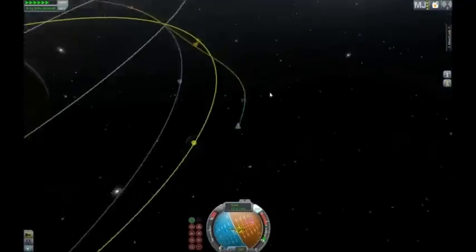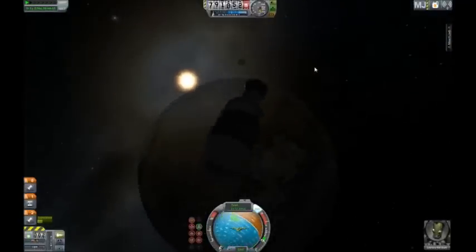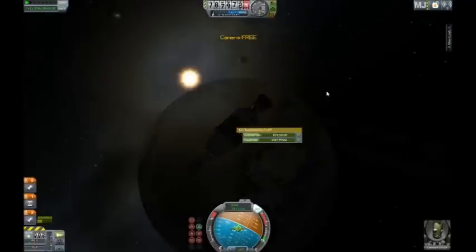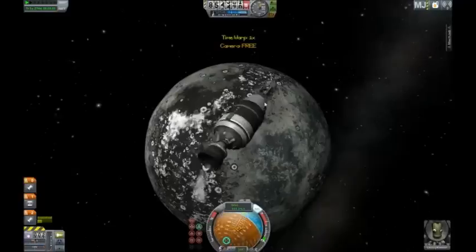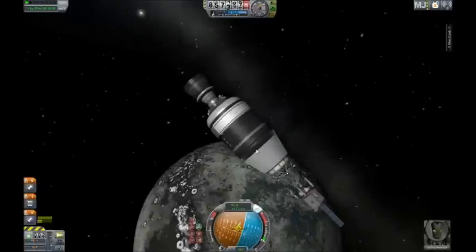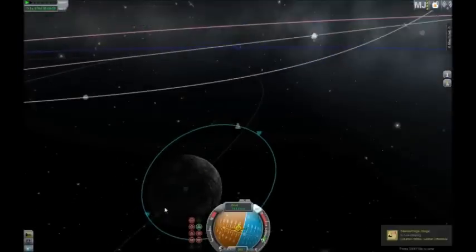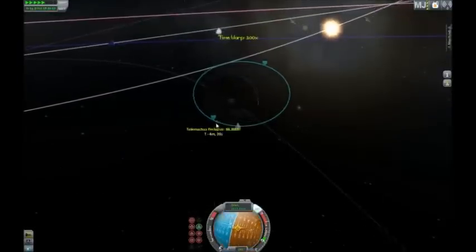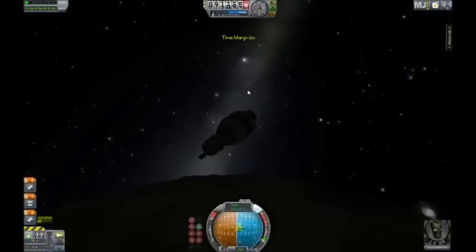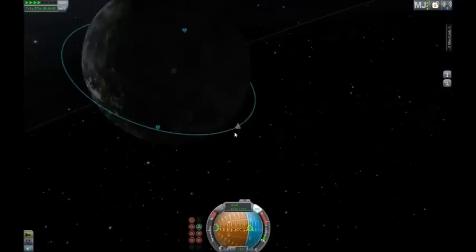I landed a probe on Telemachus to measure the gravity — I actually crashed into it, but the gravity is about 4.5 meters per second squared, which means it's bigger than Duna. I didn't bring parachutes, so even if there was atmosphere I couldn't use it to greatest effect. There's a view of Telemachus — very nice texture, good job mod creator. The second gas giant orbiting Odysseus is actually farther out; it's technically an ice giant. I'm not even sure if it's physically possible to have a tiny ice giant orbiting a gas giant, but hey, this is a game and it's pretty cool.